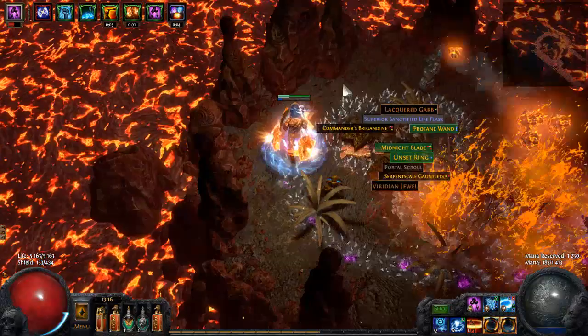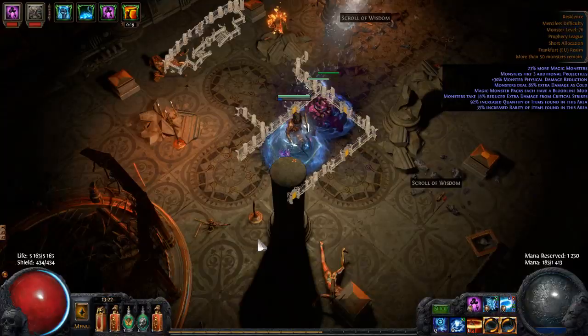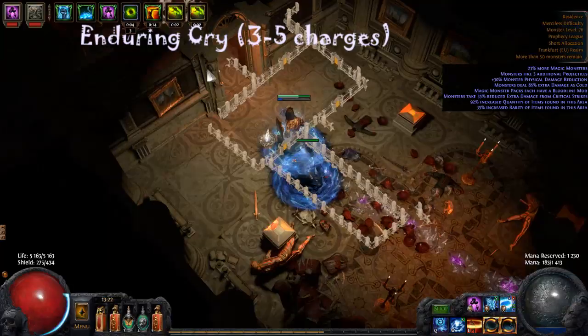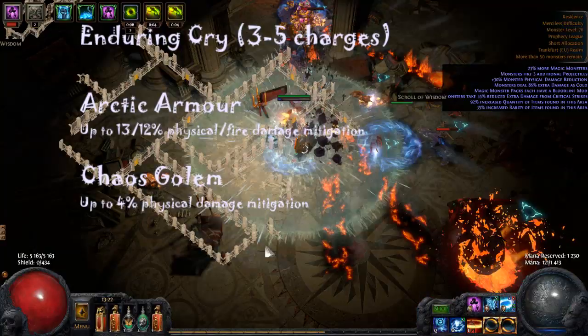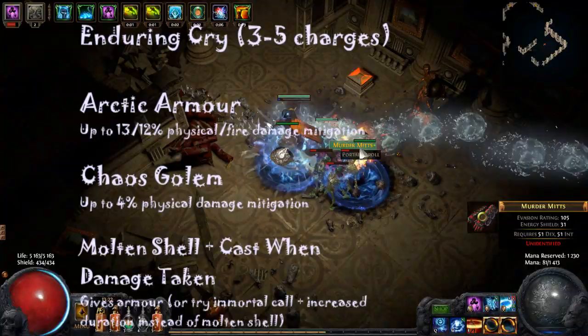Now let's talk about defense. Survival might be complicated. You will need a shield with high armor and life to mitigate some physical damage. Or you can play risky and use energy shield for damage, or use a staff. You will also have Enduring Cry. I didn't take extra endurance charges because I hate casting Enduring Cry, but if you don't mind casting it, you might take extra endurance charges as a bandit reward in Merciless. Use Arctic Armor plus Stone Golem — it will mitigate about 50% physical damage. You can also use Molten Shell with Cast when Damage Taken, with Enfeeble. This works well enough against long-range enemies.